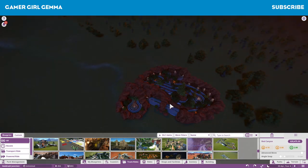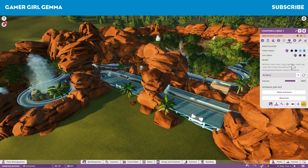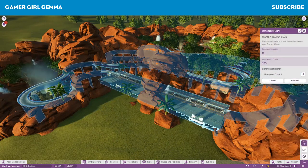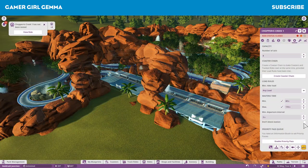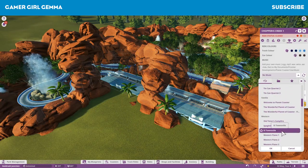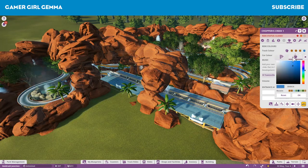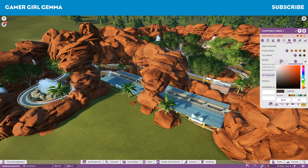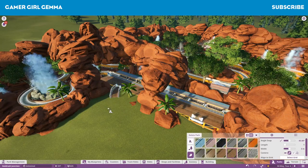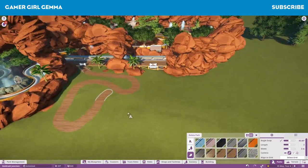So here I just sort of jumped a little bit - I took a lot of video out here. I was experimenting a little bit with a couple of already pre-made rides within the game that Frontier have provided - they're already sort of decorated. A couple that weren't so decorated just didn't work out.